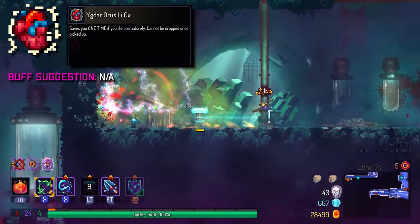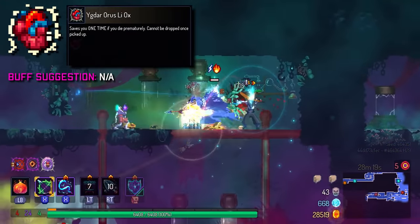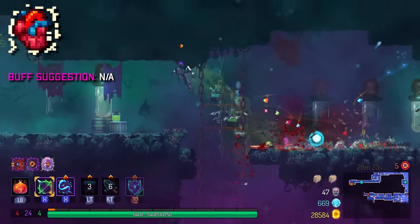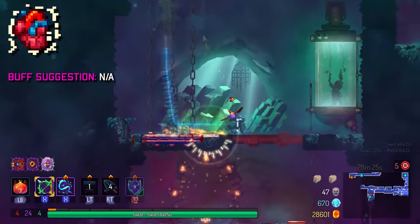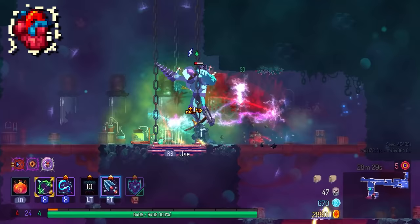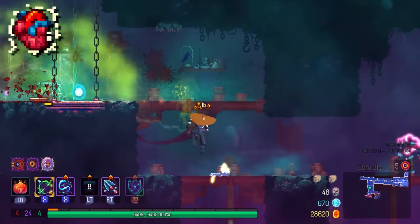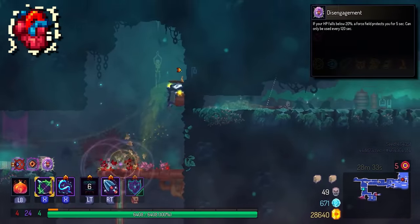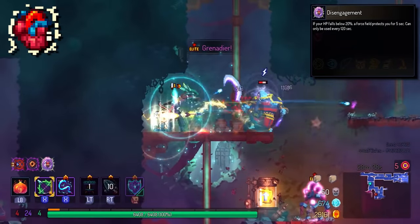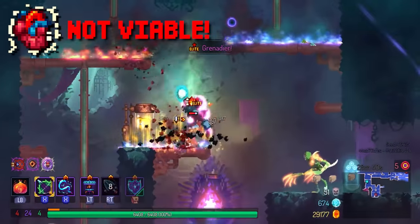First off is YOLO, unlocked right from the beginning. It takes up a mutation slot and once you use it you can't swap it out. This is one of those traps beginners tend to fall into. There is a better mutation that does everything YOLO does but better — that's Disengagement, which I'll talk about later. The only reason to run it is for achievements, so YOLO is not viable.